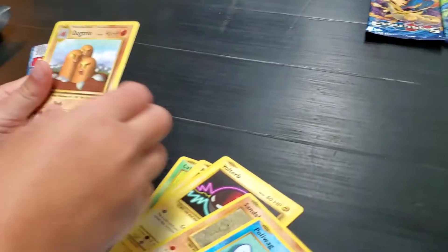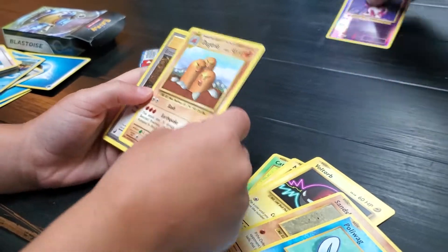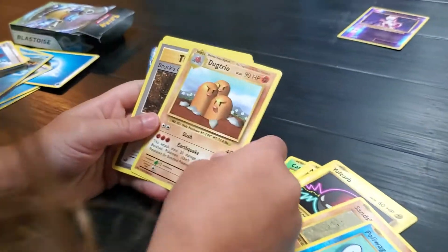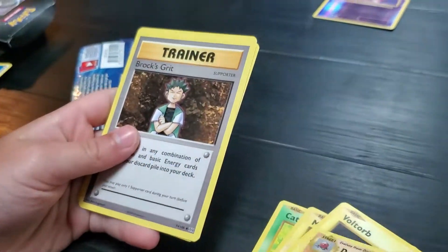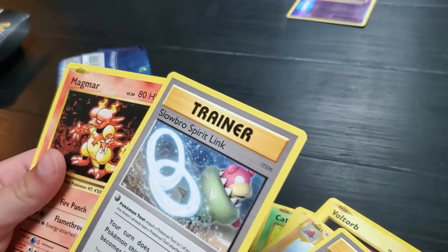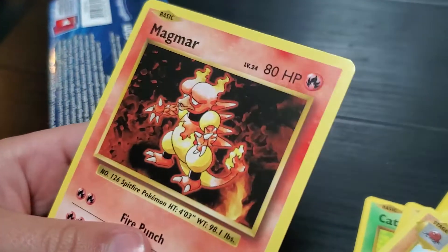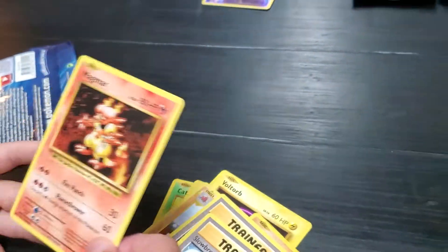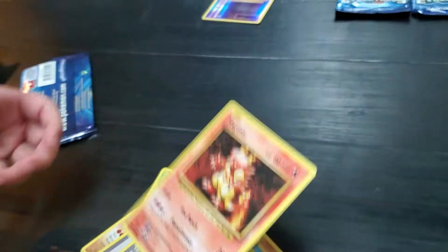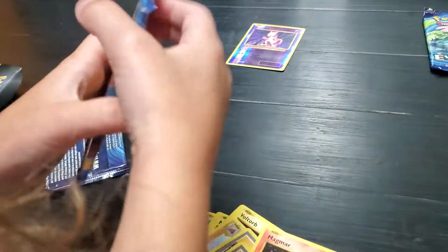I'm going to put it down here so we can put it with all the shinies. Okay, Dog Trio, Trainer. I hope we get like a Charizard! Yeah, that'd be amazing. And a Magmar — that's a cool looking one. Alright, it's still hot. Next pack, you're going with the Charizard one, huh? Yep!